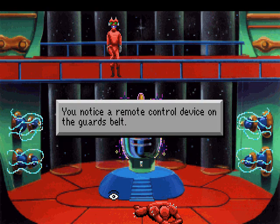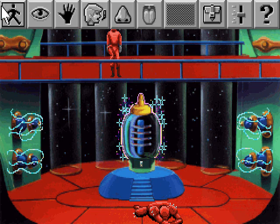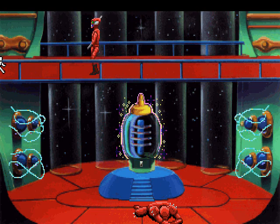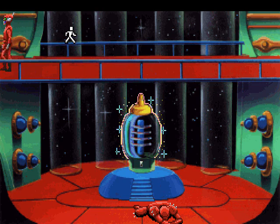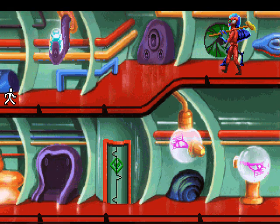You notice the remote control device on the guard's belt. Wow, keen eyes if you can spot that from here. Well, let's head over there. Should be pretty easy. I mean, we're in disguise and we've got the guard knocked out, so... nothing is going to go wrong.